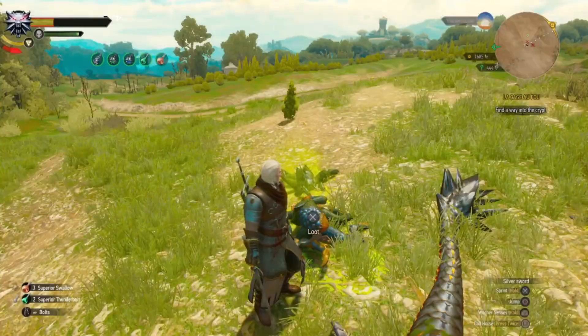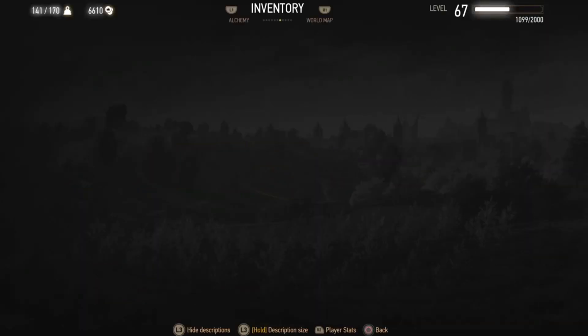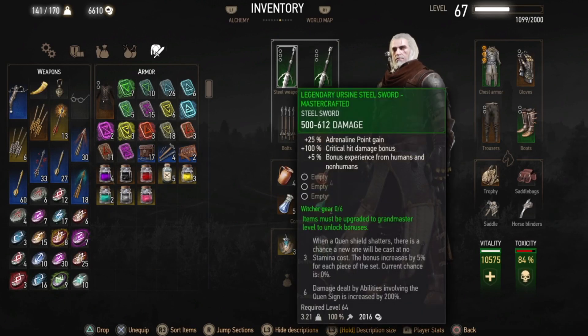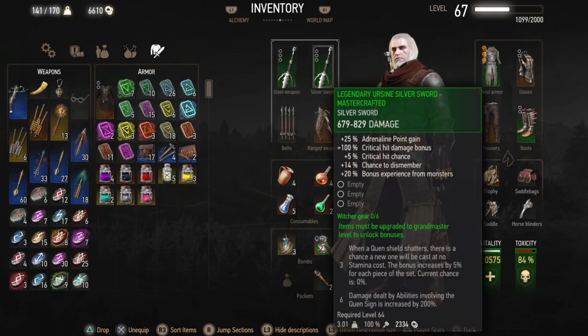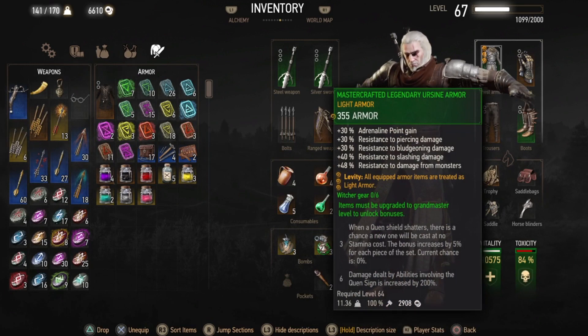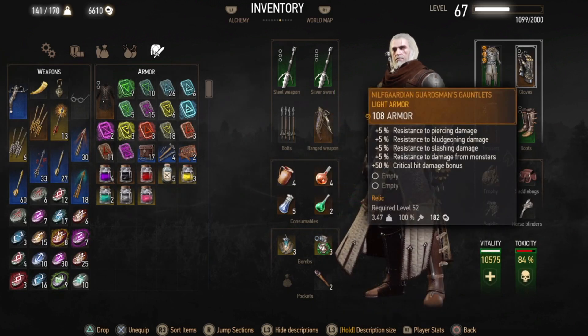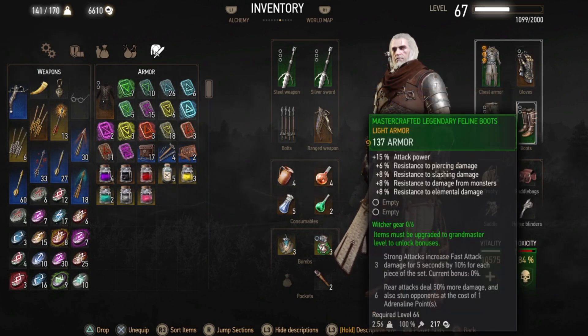Let's move on to gear. Remember this is an RPG — if you're not getting the numbers I'm getting, it's probably because your gear is not as good as mine, and even my gear has some room to grow. I don't have Grand Master gear for instance. You want the Ursine swords — you can't pass them up because they give you crit damage, and you need crit damage for this build to work. You also need the Nilfgaardian gauntlets, which give you 50% crit damage. And here I have the boots for more attack power.